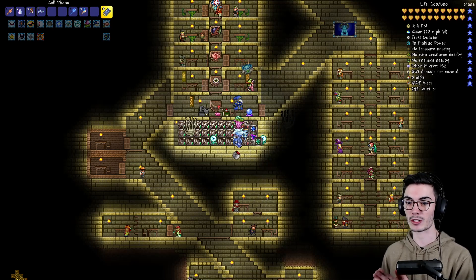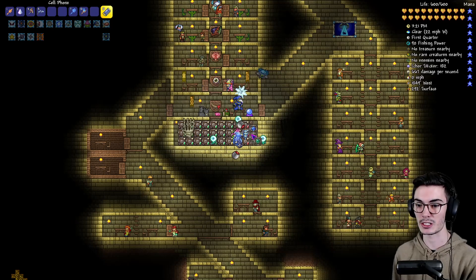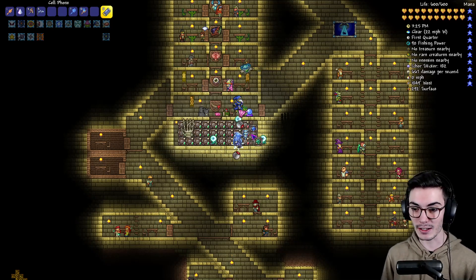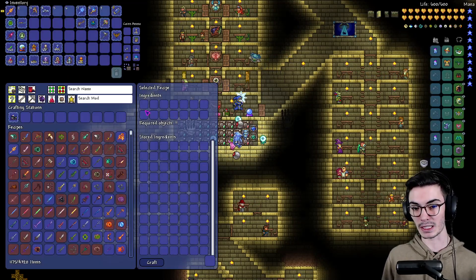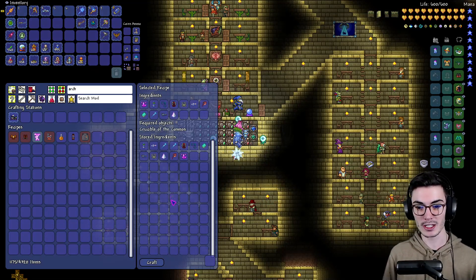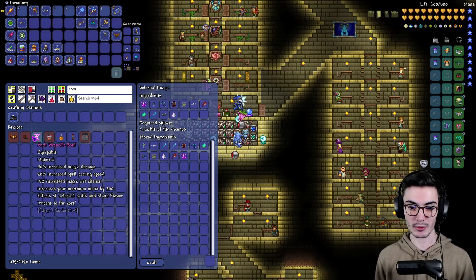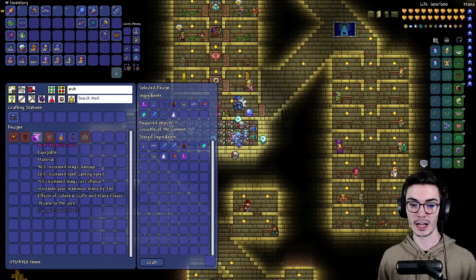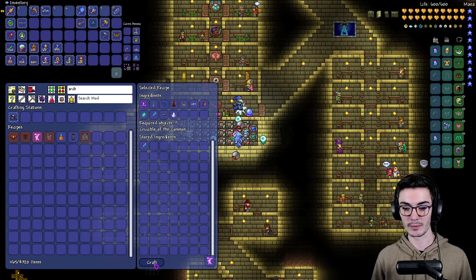Now I want to focus on making souls. I still want to use our mage weapons since we do have primarily a mage set. I believe we got everything for our Archmage Soul — we just need to put our last prism in here, and I believe that'll be it. Yes, I can make the Archmage. This is so sick! It gives 30% increased magic damage, 20% increased spell casting speed, 15% increased magic crit chance, increases your mana by 200, and it has the effects of the Celestial Cuffs and the Mana Flower. So dope.